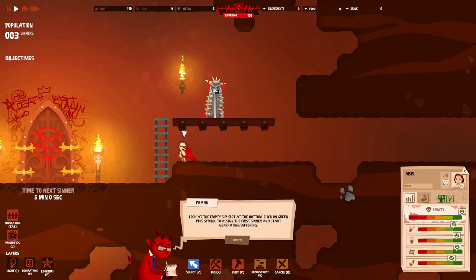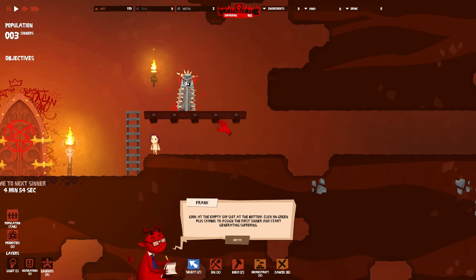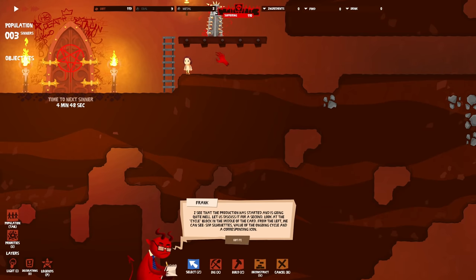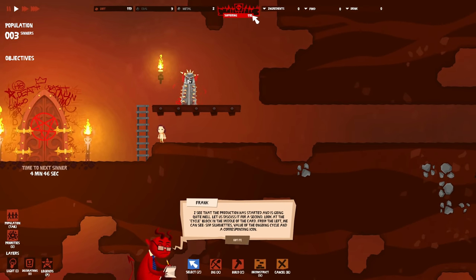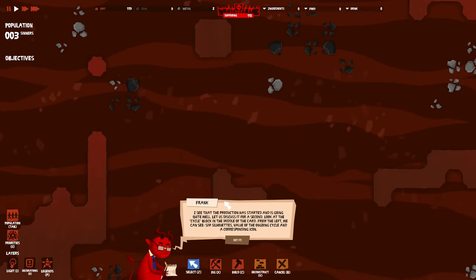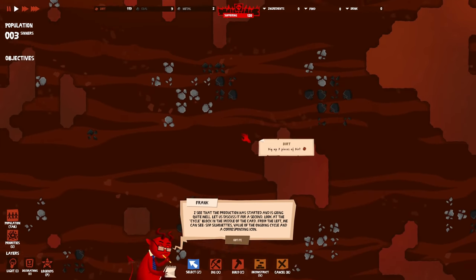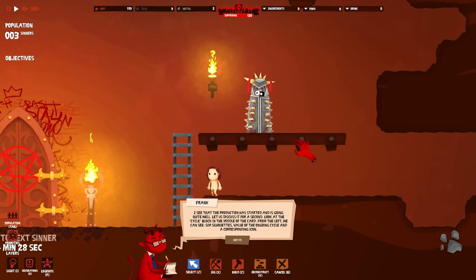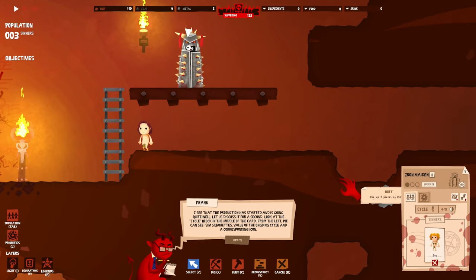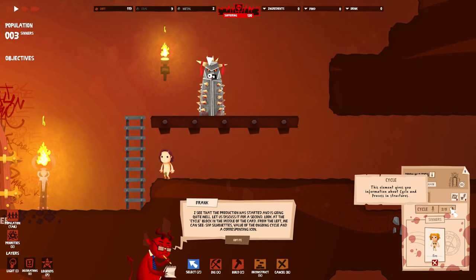The sinners are named Abel, Eve, and Matthew - kind of nasty looking! I turned down the sounds a bit because it was really loud, and also got rid of the blood effects - it was a little much. Eve is assigned - cycle zero of eight, so it takes eight cycles to produce suffering. Production has started - going well!